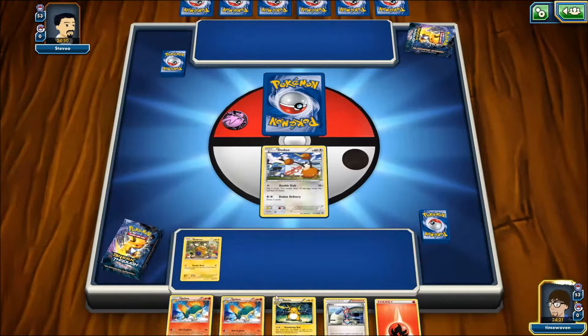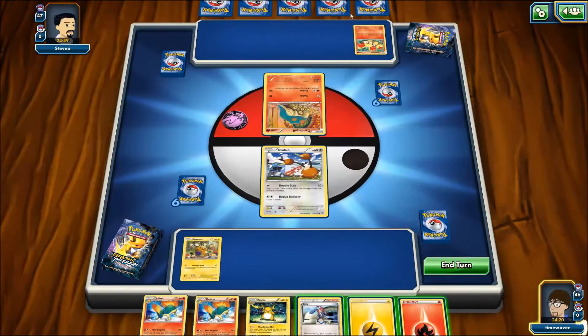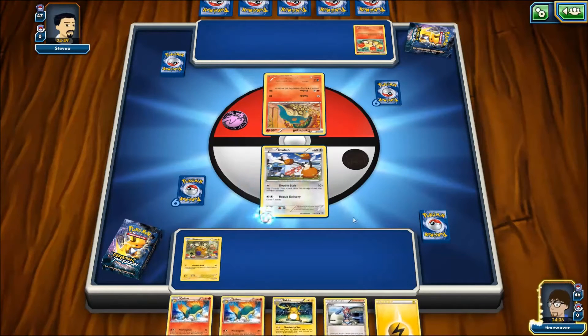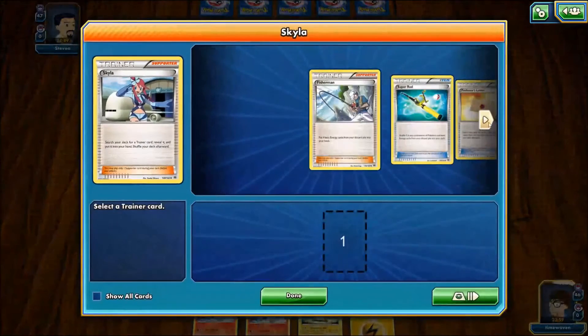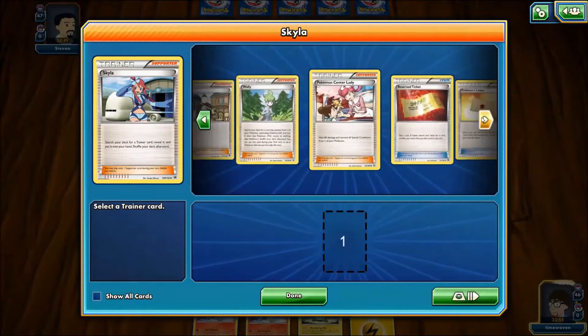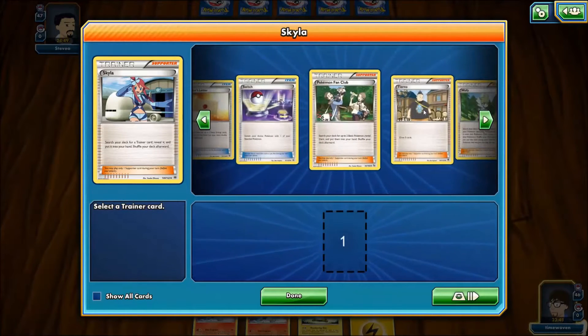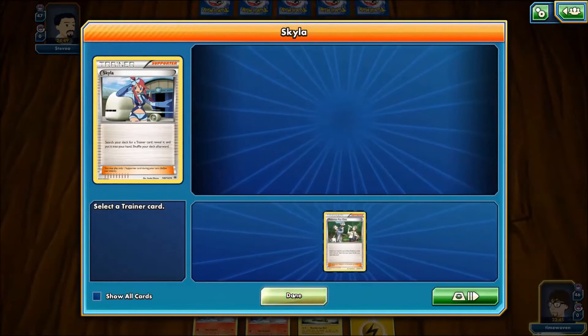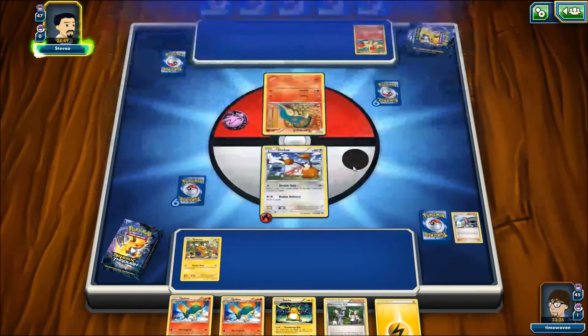I'm going to lead Doduo as our lead, because Doduo Delivery — drawing two cards — can be very beneficial in this format. I'm also going to play the Dedenne. We're seeing Quilava, Braixen, and Fennekin on their side. I'm going to waste a Fire Energy on Doduo, then Skyla into... I think the Pokemon Fan Club might actually be the best option — get us a Stunfisk for support, get us a Pikachu to start getting Raichu out, or even a Magnemite to start getting the Magnezone line going.